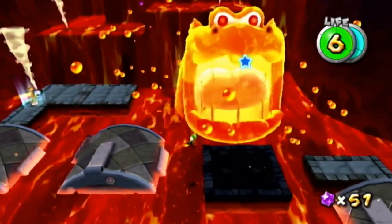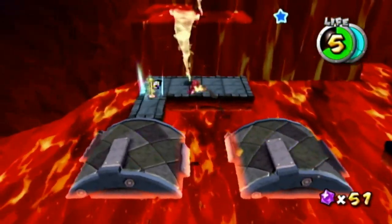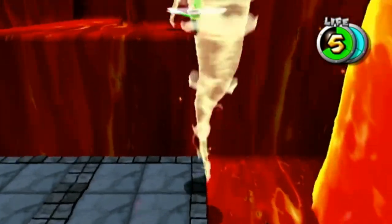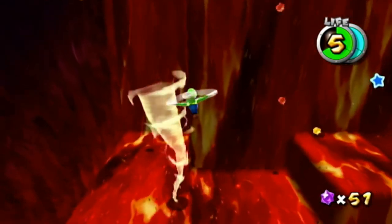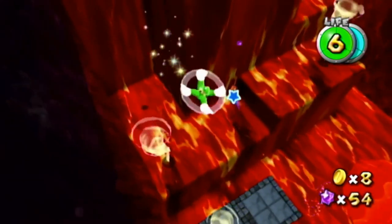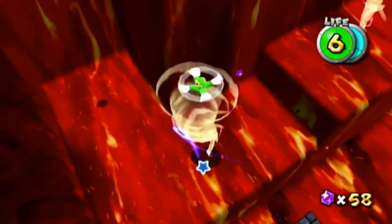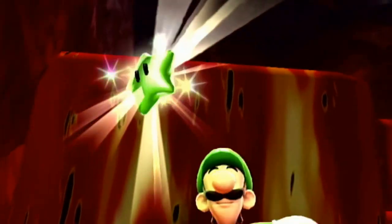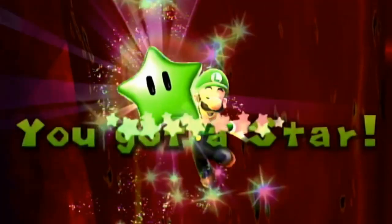The next one is actually near these dust tornadoes — I called them wind tornadoes but tornadoes are made of wind so they're dust tornadoes. You're supposed to spin this way and go left. You can see that green star on top. Instead of going right, you go left right here and that's the second star in this galaxy.